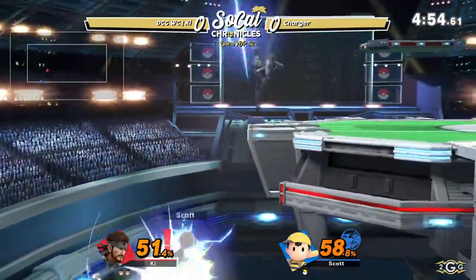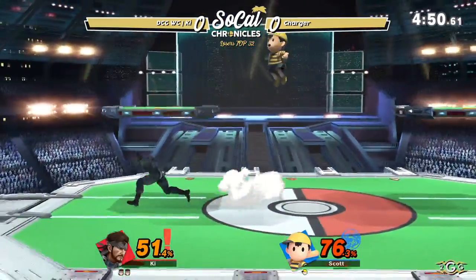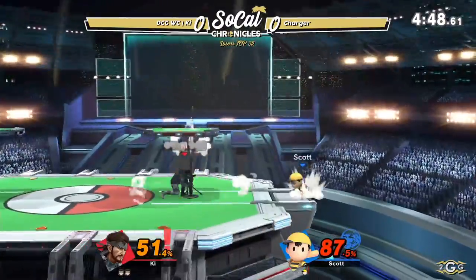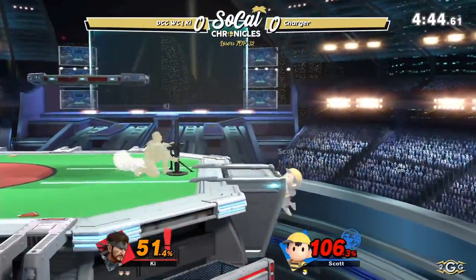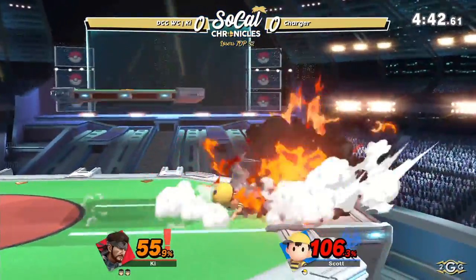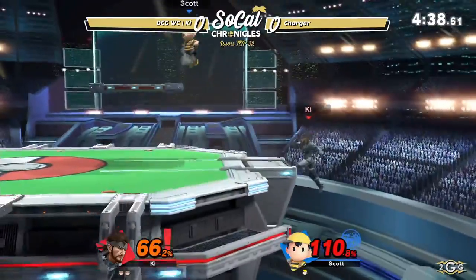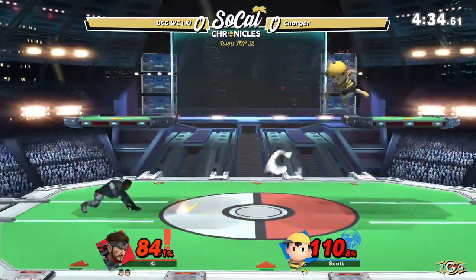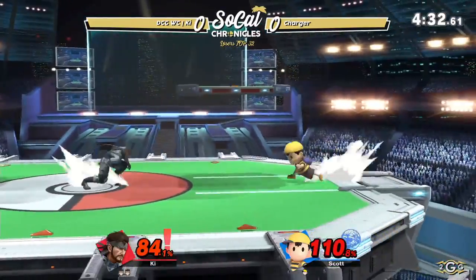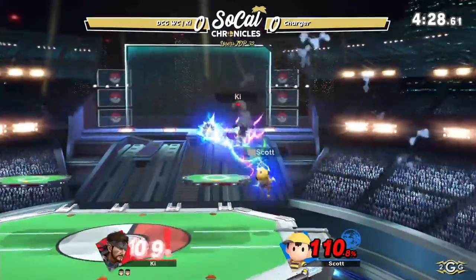Charger was able to take the first stock, but Key is in such a commanding spot right now — just a couple of stray hits away from Ness being in a position where you can really kill him. Nikita might even do it if he gets him off stage one more time.